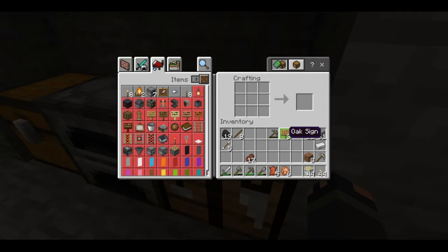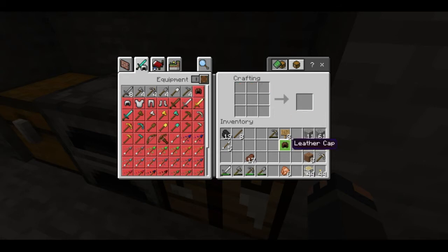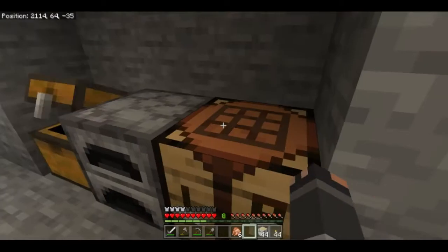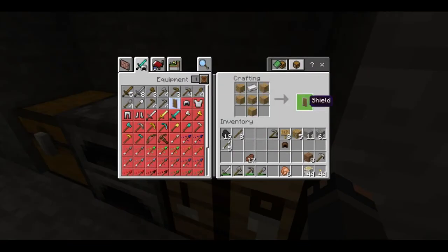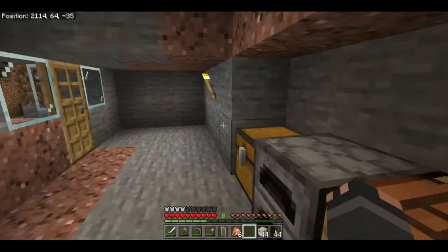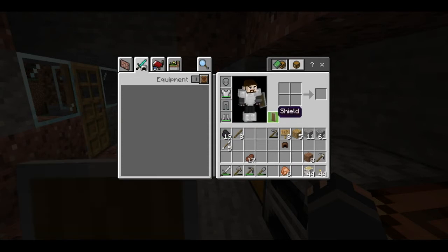We'll go ahead and make up our leather helmet, and then we're going to craft up a shield. Shields are new to the game — they're made from five wooden planks and one iron ingot. They were added to bedrock edition in version 1.10. You equip the shield by putting it in your offhand slot. You can hold it in your regular hand, but it's best put in the offhand slot, and it's activated by crouching.